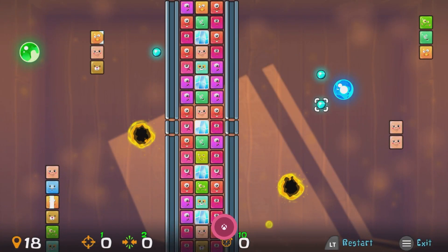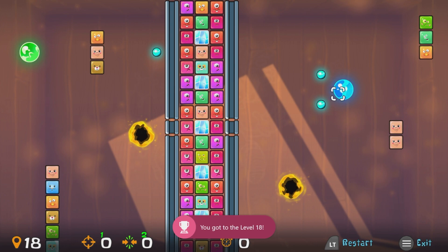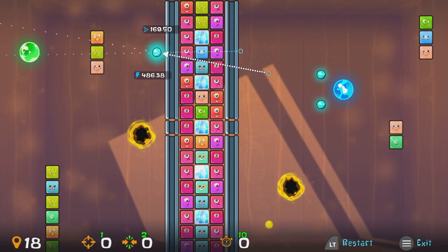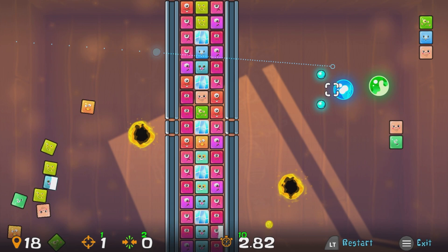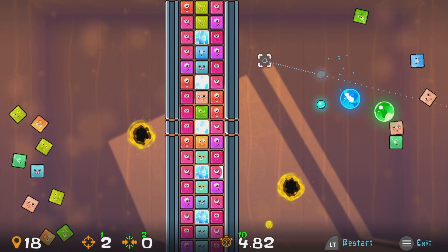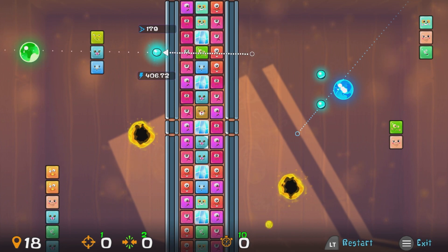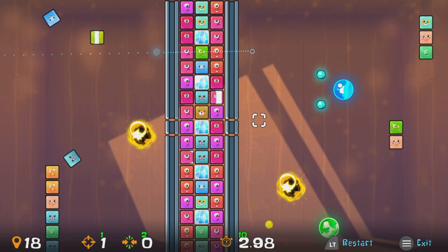Two more levels and then we've got that 100%. For this one we're going to need to use the help of the squares. Follow the coordinates on the first shot on screen and if hit correctly the square will push the ball into the portal. From there you can use either ball on the right hand side to shoot the blue ball into the green. I'm going to do this twice to show you as the ball bounced slightly differently the second time, but as long as it gets through the portal it's really easy to finish the level.